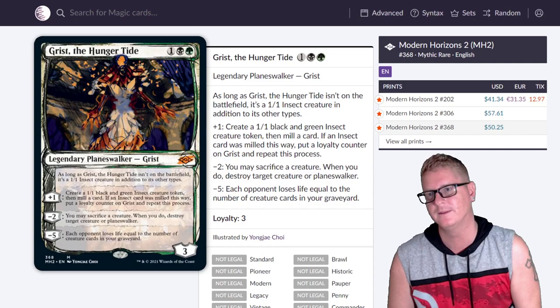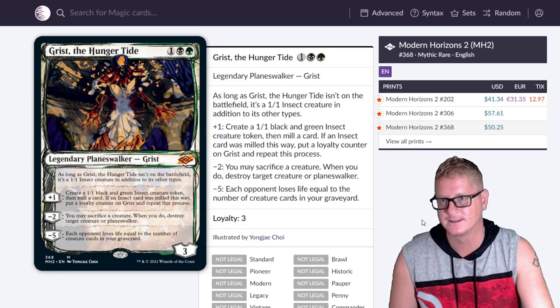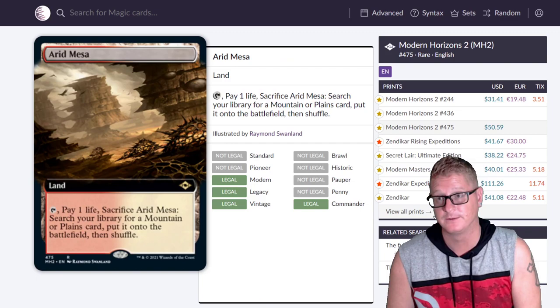Then Grist the Hungertide — weird art on this version but different. Nice dress you got going on there, Grist. Don't come for me in my sleep. Cool card, but that one's pricey.